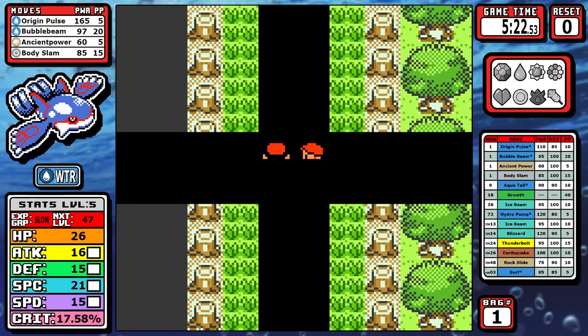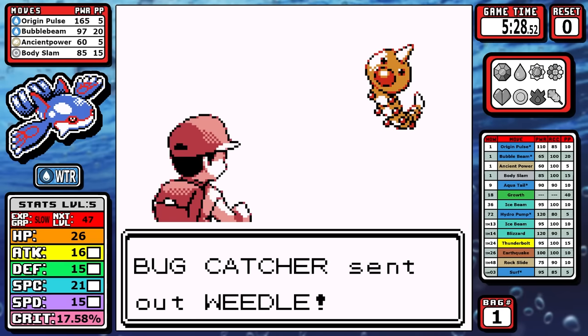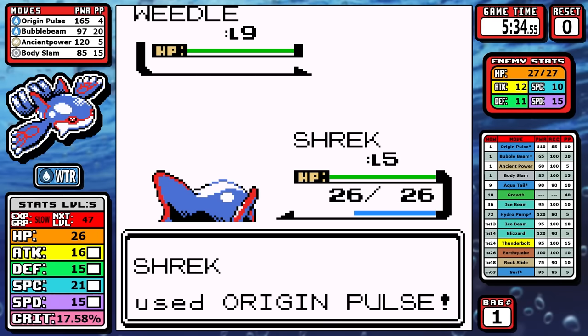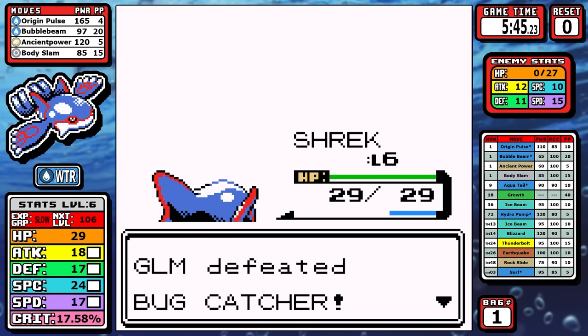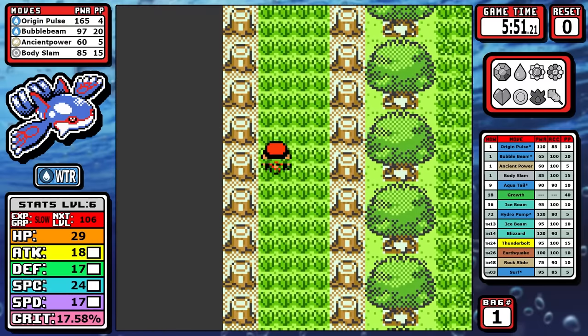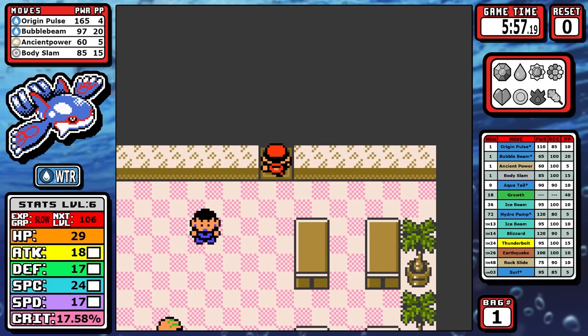For the early game, I go as fast as humanly possible. Origin Pulse is the only way to reliably one-shot the Weedle here, and there are a few spots in the early game like this. If you remember in the Groudon run, a lot of time saves in the optimized run came down to not using lower-accuracy moves. But what it comes down to today is that Bubble Beam just doesn't cut it a lot in the early game, and we have to take some risk. But that's enough talk — let's just take a look at Brock.